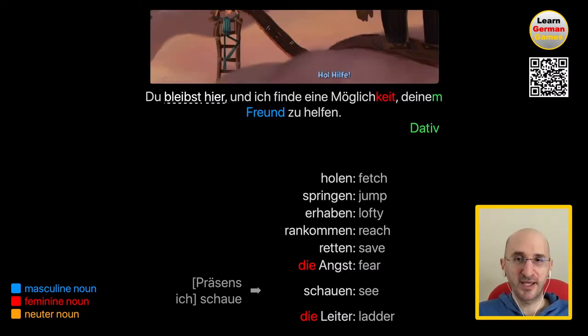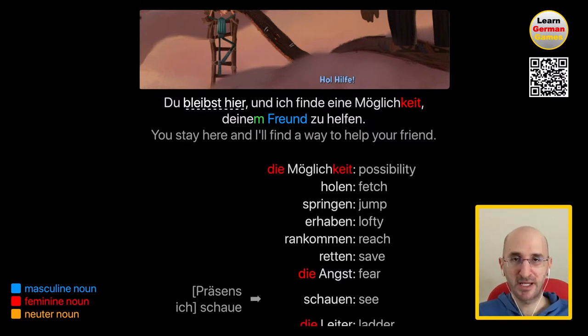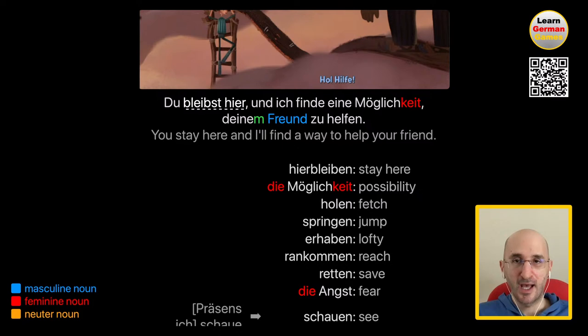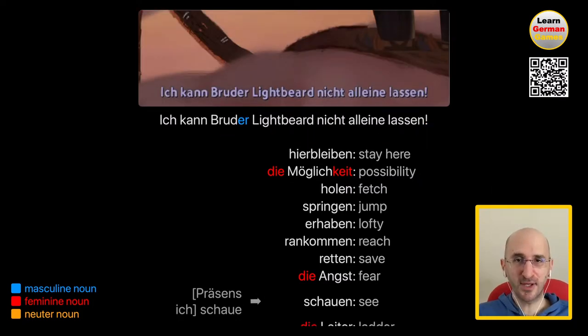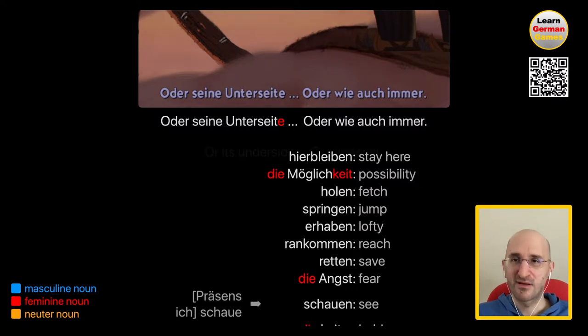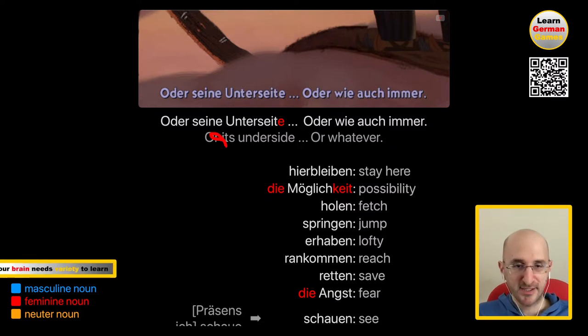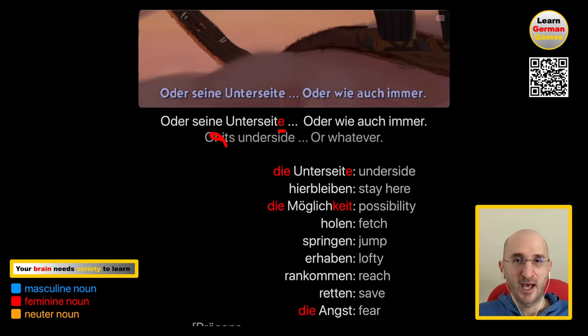Du bleibst hier, und ich finde eine Möglichkeit, deinem Freund zu helfen. You stay here, and I'll find a way to help your friend. Die Möglichkeit is a way, a possibility — feminine because it ends with keit. Hier bleiben is a separable verb meaning to stay here. And just like we said before, helfen takes the dative — this is why he says deinem with an M. Ich kann Bruder Lightbeard nicht alleine lassen. I can't leave Bruder Lightbeard alone. Oder seine Unterseite, oder wie auch immer. Or his underside, or whatever. Die Unterseite is underside, feminine because it ends with E. Wie auch immer is one way to say whatever.